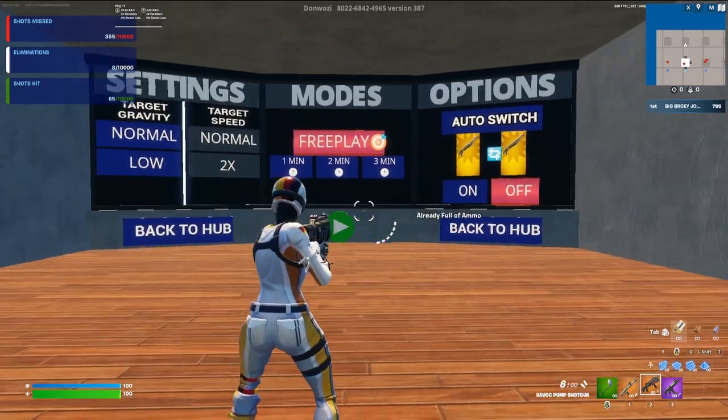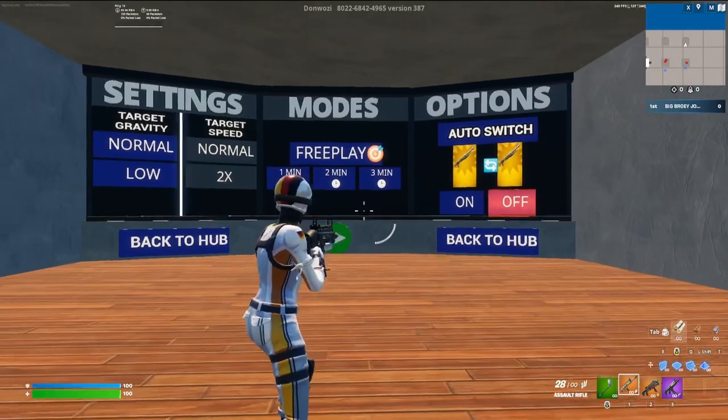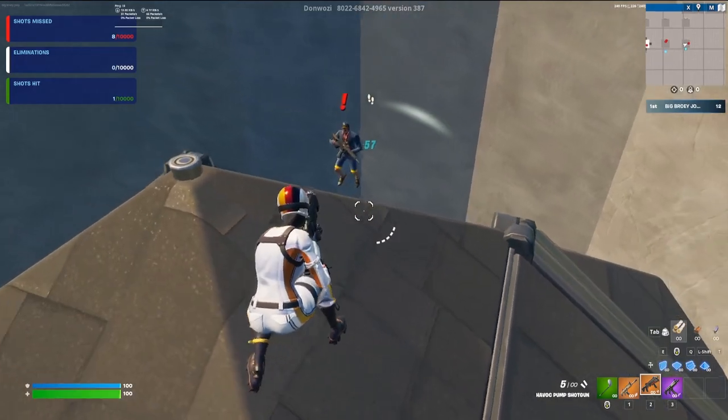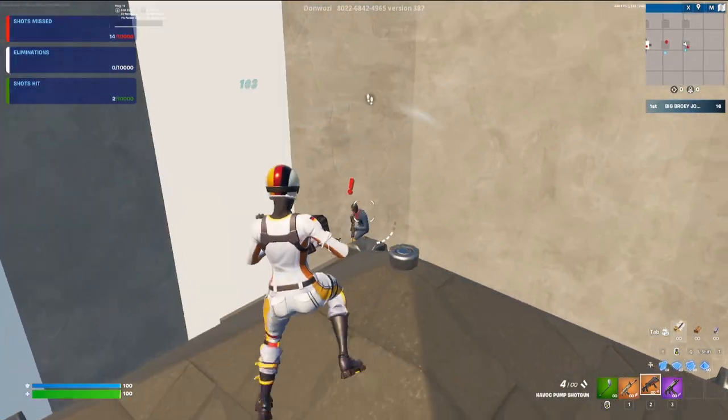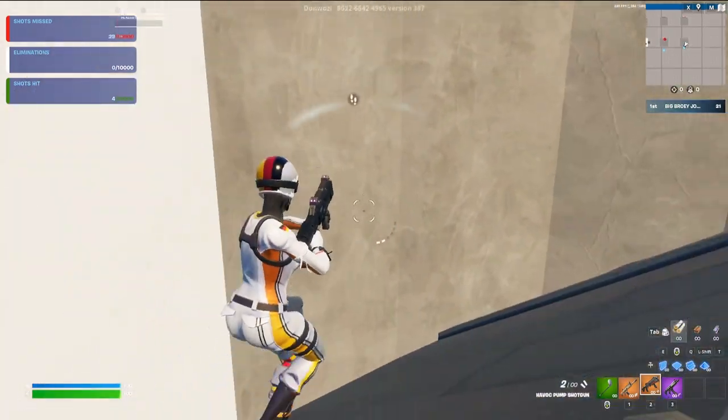Once I play for a few minutes I emote to return to the lobby and play one of the other aim duels. Select free play and go. Remember you're warming up your shotgun so make it realistic and get close to the bot. You always want to practice as if you're in a real game rather than mindlessly shooting.